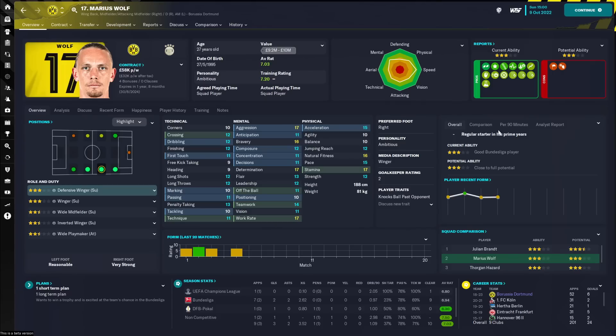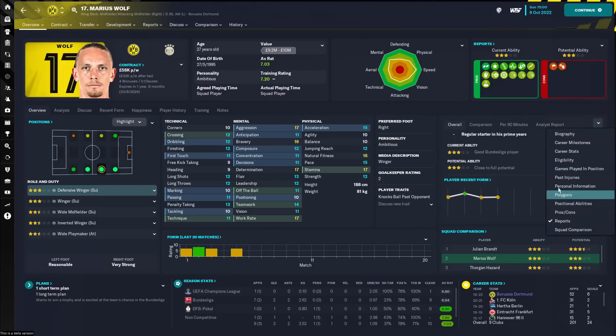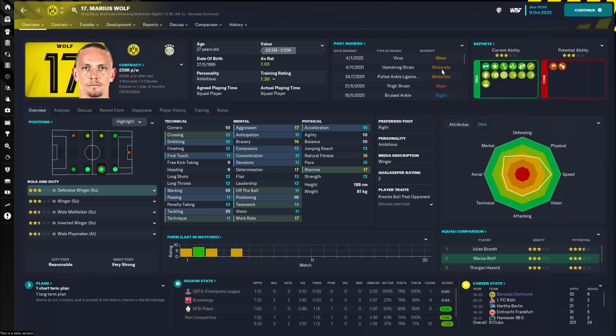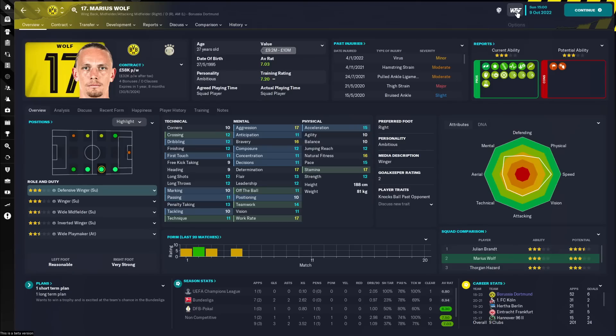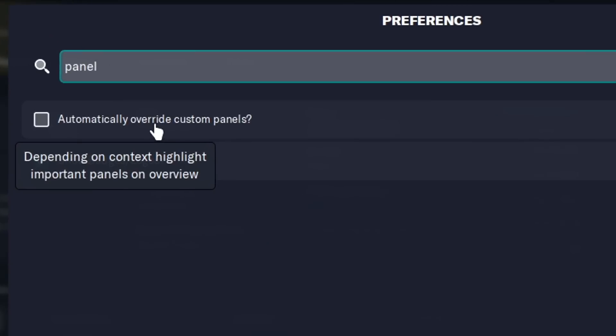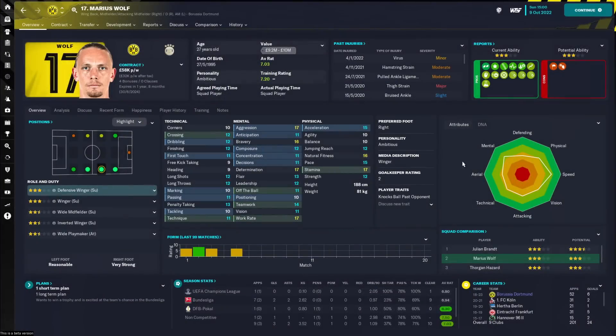You can customize this to your heart's desire. If you don't want the polygon up at the top, you could put it down here. You could have past injuries if you want to monitor a player's injury history. If you're having issues with player profiles and the panels keep resetting, there is a fix: go into your preferences and search 'panel', then make sure that 'automatically override custom panels' is not ticked. If this is ticked, the panels will start resetting and it'll make you unhappy.